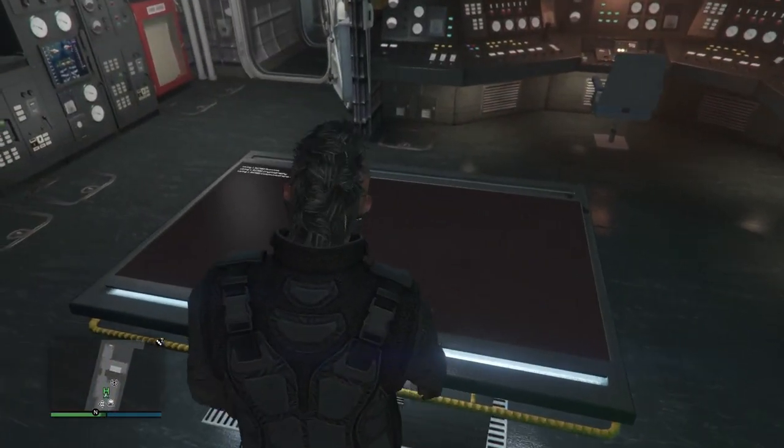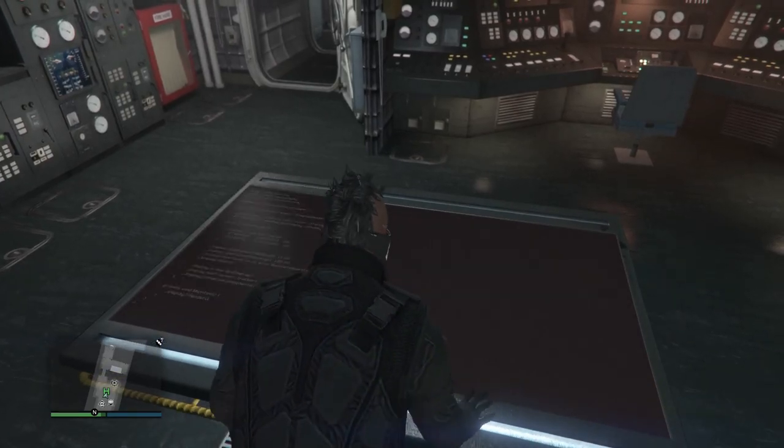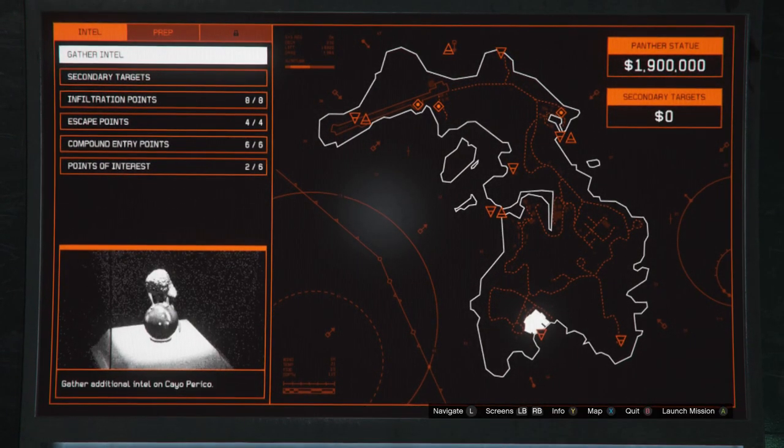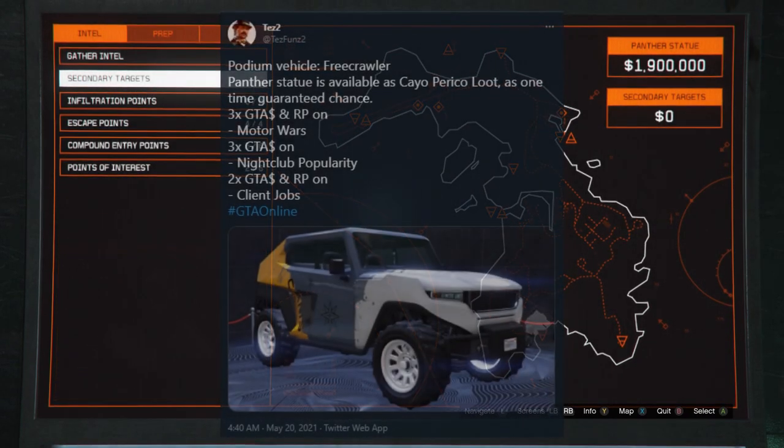5 months after the Cayo Perico Heist released in December last year, Rockstar has finally released the Panther Statue in GTA Online today, alongside the Podium Vehicle Update this morning, as for Test Funds 2.